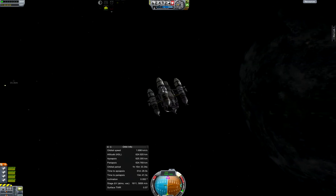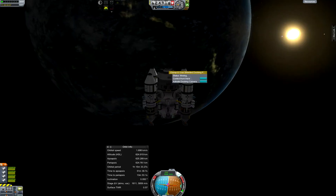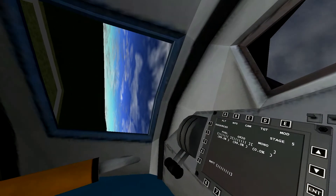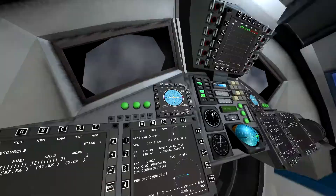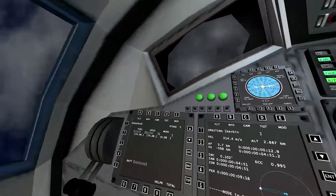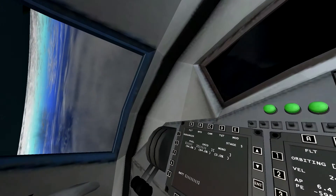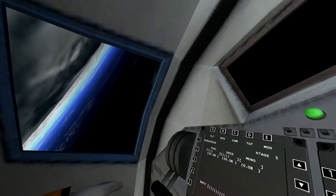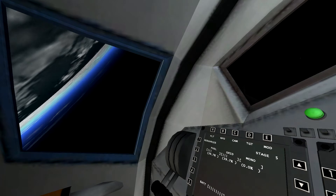Now I'm going to launch the Kerbals, and this is going to be done mostly IVA. Got all the screens set up so he gets all of his information correctly — you can see the fuel going down at a nice steady pace. Going through the clouds, gravity turn, going through the high-altitude clouds, thanks to Astronomer.